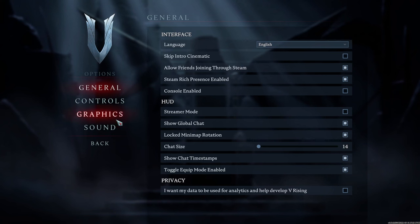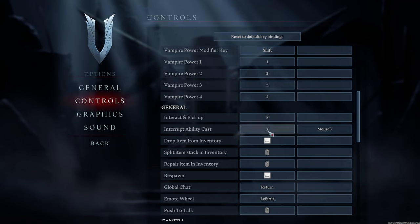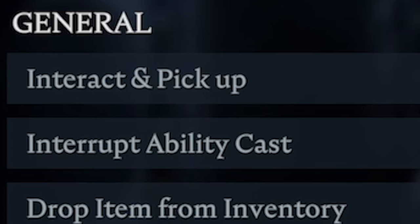Firstly, go into your options, select Controls, scroll down to the General section — you'll see an option called Interruptability Cast.